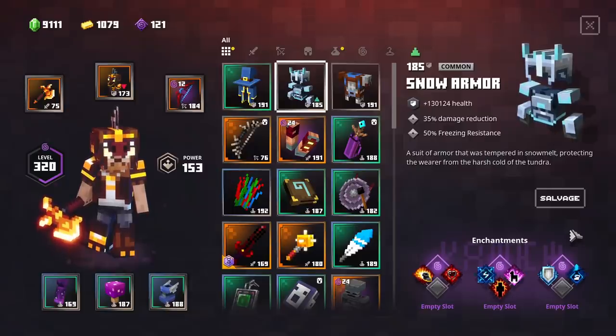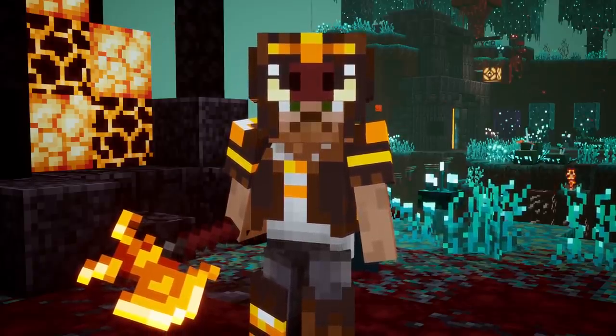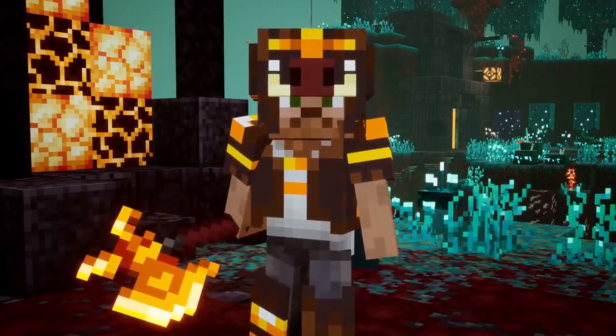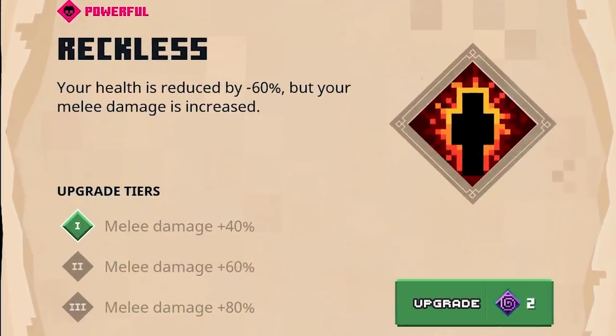Next up is the snow armor, and we're going to showcase the Lightning Focus, which increases your lightning damage. But first let's check out the Reckless enchantment. Your health is reduced by minus 60%, but your melee damage is increased — on the maximum tier, plus 80%. This will pretty much make you a glass cannon, allowing you to deal tons and tons of damage, but in return you're going to be insanely squishy.